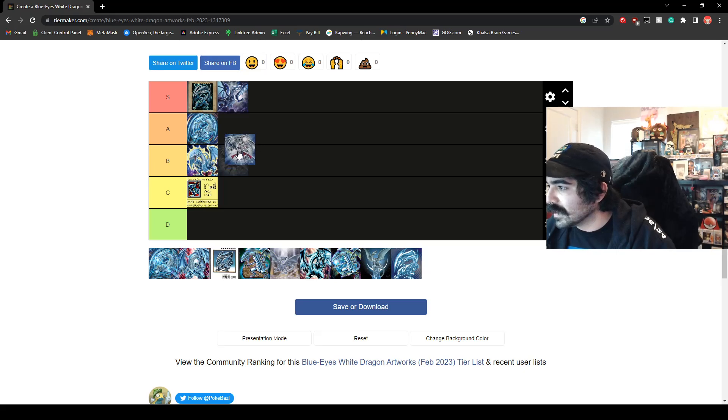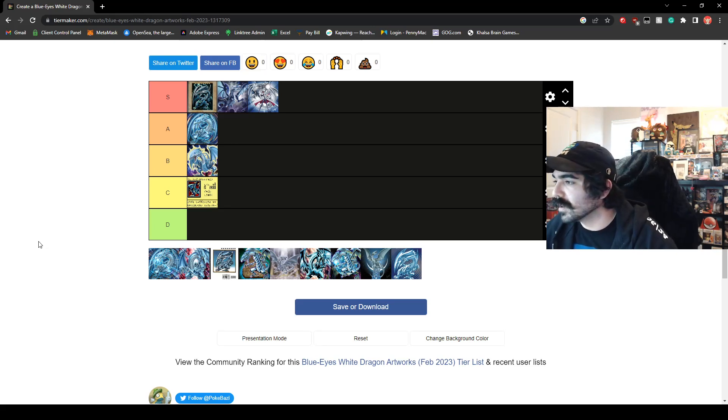This one is currently available only in Japan. It's Kaiba with the Blue Eyes Dragon in the back. It looks amazing — it's great. We're going to go ahead and put that in S tier. They did really well to make the Blue Eyes pretty representable in the card. And with Kaiba on it, it's a character card too, so why not? It looks really great.